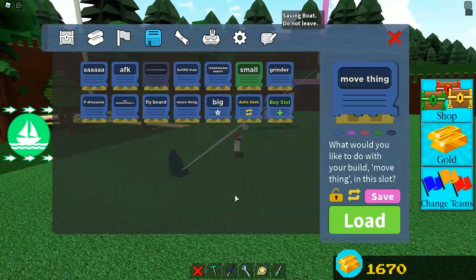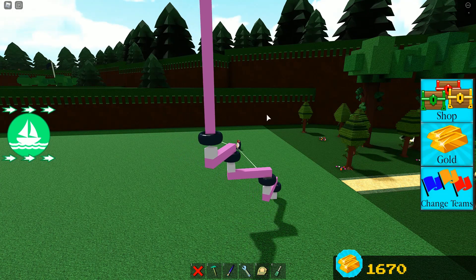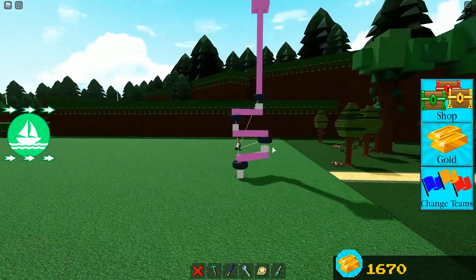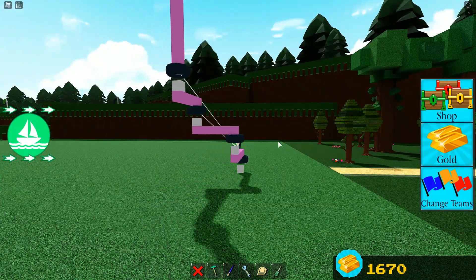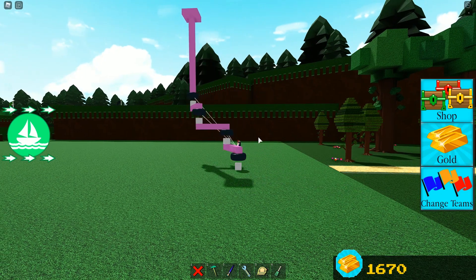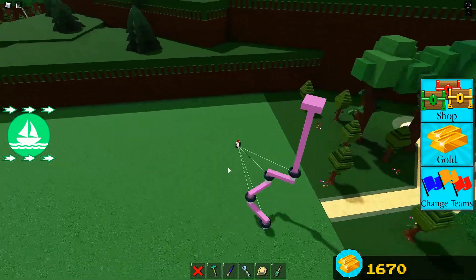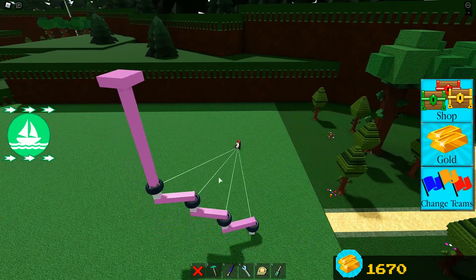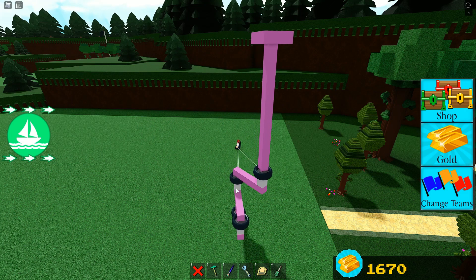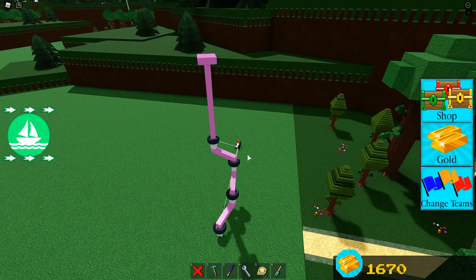Now we have it pretty much set up. Go ahead and save this thing then reload it — I recommend this because it sometimes glitches out. Then sit in the chair. Hold W, and watch what it does. When it makes that S-shape, start holding S while still holding W. Once this is happening, let go of S but keep holding W. There's a pretty good chance it will just start working on its own.